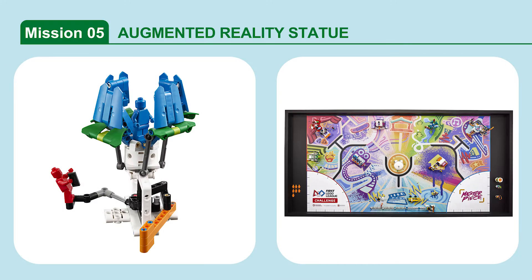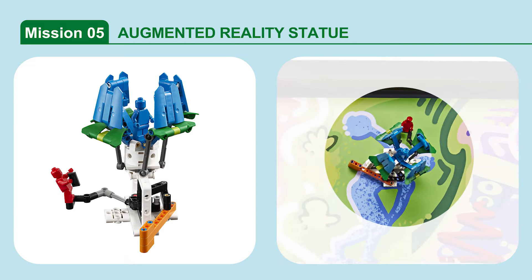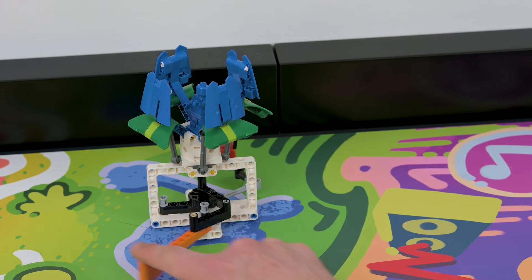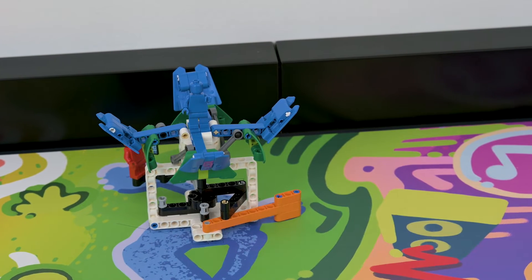Mission 5: Augmented Reality Statue. Rotate the statue to reveal an augmented reality experience. The mission is scored if the augmented reality statue's orange lever is completely rotated.